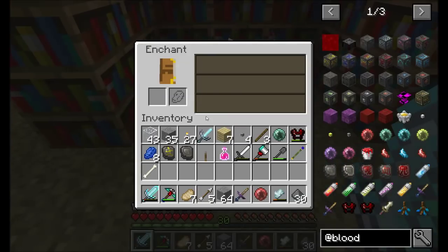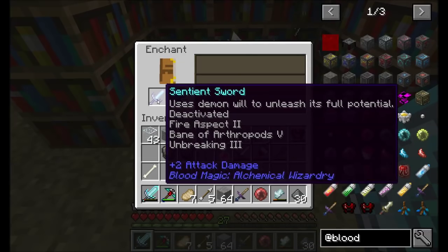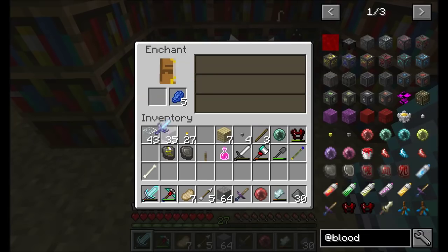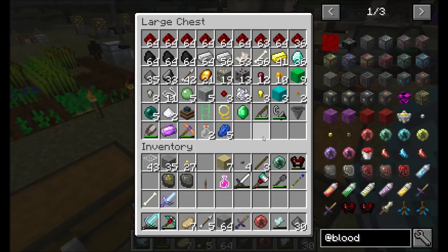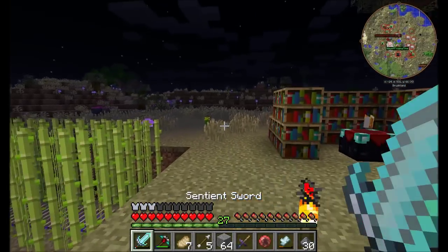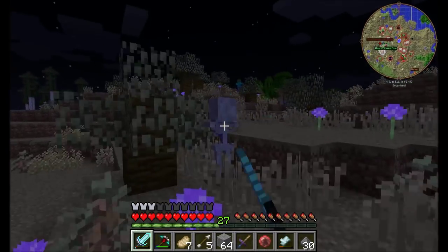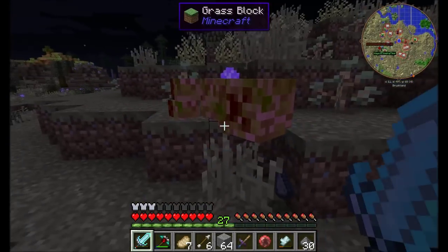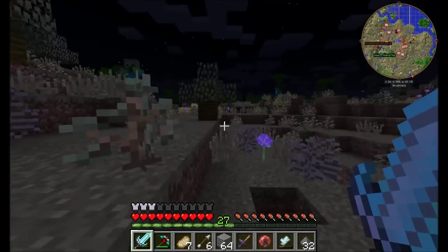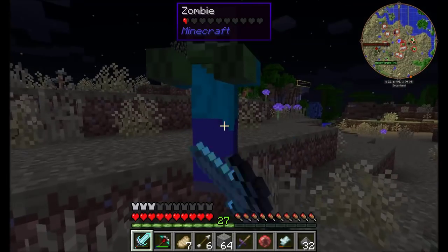Alright guys, we're back. My sentient sword is almost dead, so I'm going to make a new one and enchant it. I got fire aspect 2, bane of arthropods 5 - everybody's favorite enchant - and unbreaking 3, which I guess is nice. I'm currently at plus 9 attack damage so I must've gotten a boost. Reminder that this thing, aside from doing more damage when you boost it, gives you more will when you kill things.